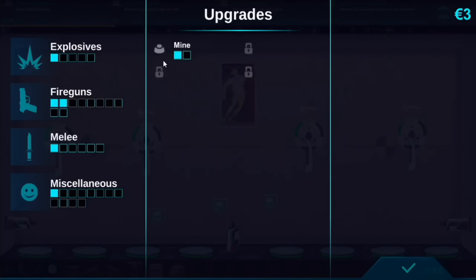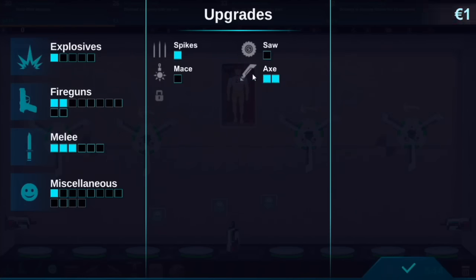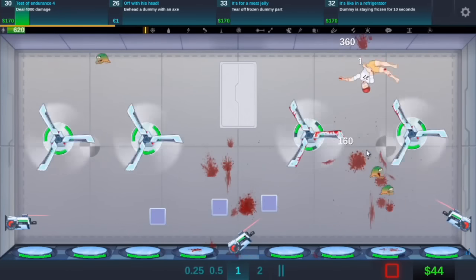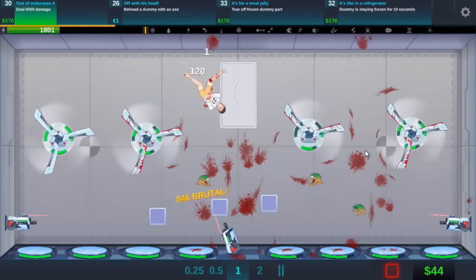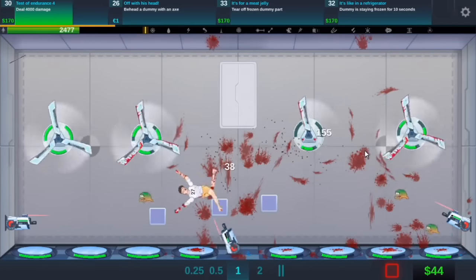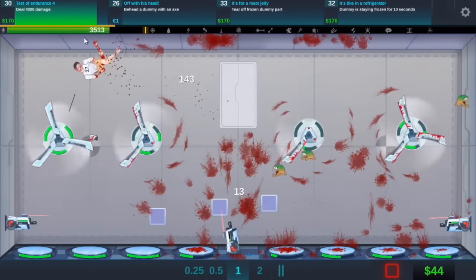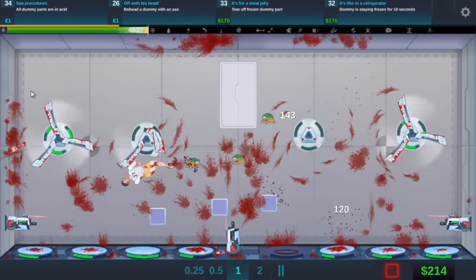So if we go to the upgrades - fire guns... no. Melee with an axe. Okay, three blades on an axe. And then with a mace. Oh this is going to do damage now. This should actually work better. What are we getting - we're getting a lot of brutal and all that. Can we finish this one? 4,000 damage. That was easy on like triple blade axes.